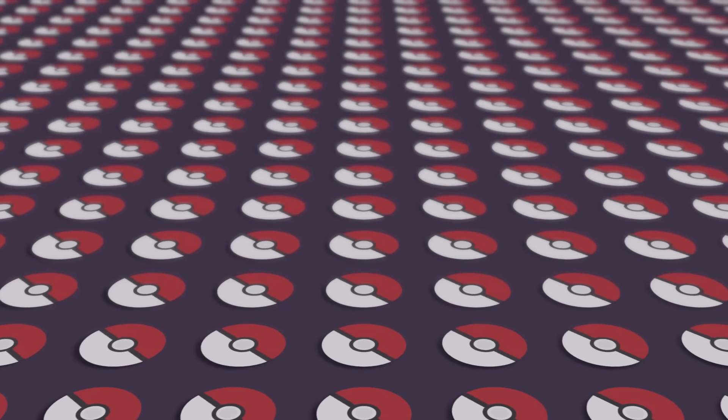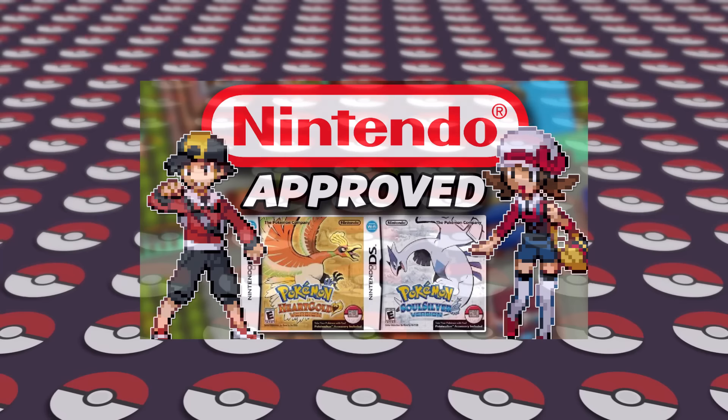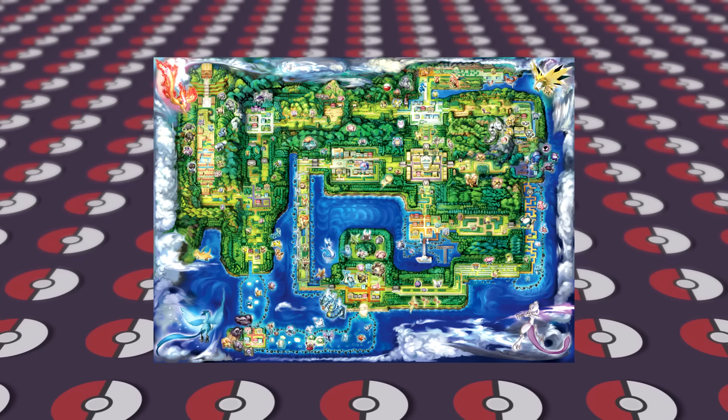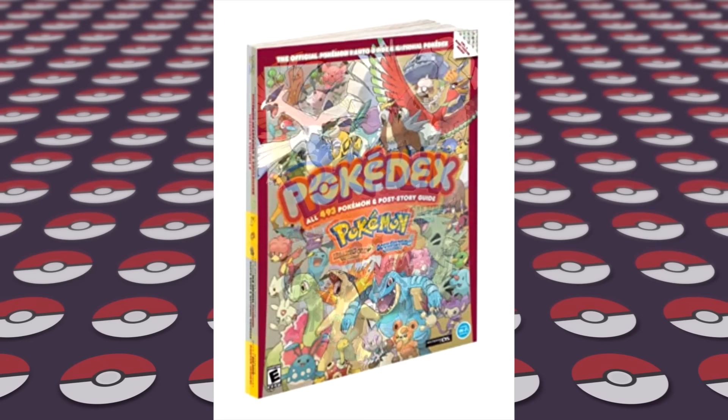A few weeks ago we beat Pokemon HeartGold, playing through it while following the official strategy guide as closely as possible. We had a ton of fun, but one thing missing from that first guide was the postgame where we can travel through the Kanto region, as well as some other cool extra features like the Battle Frontier, the full National Pokedex, and various other smaller events in HeartGold and SoulSilver that the first guide didn't cover. It turns out that the guide I had was only part one, which only covered Johto, while they sold a separate part two for Kanto and some of the other postgame elements.